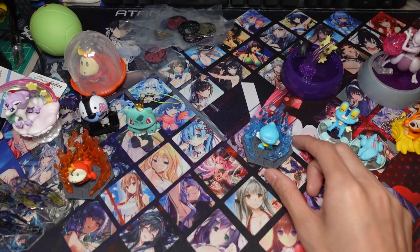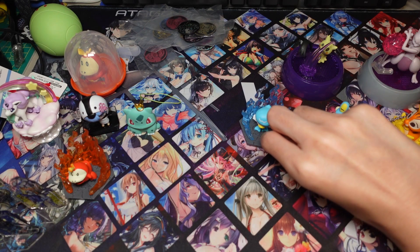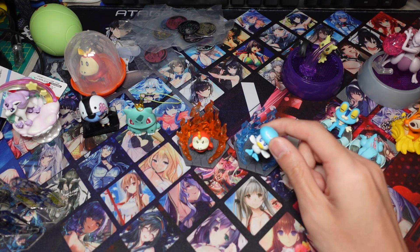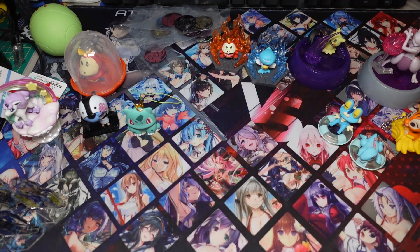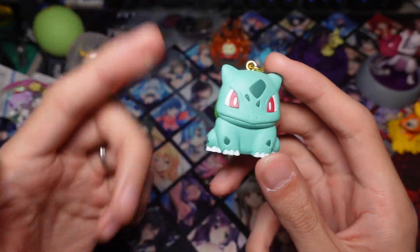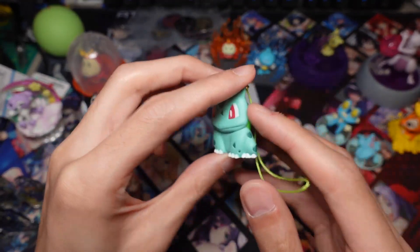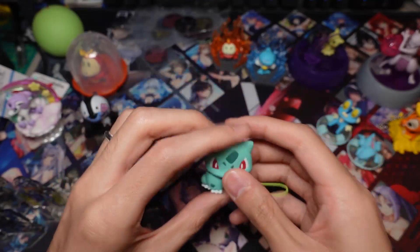Next we did a lot of Pokemon gachas. A new one of these battle figure sets came out. I wanted to get Sprigatito but instead I got Quaxly and Fuecoco. These are okay but I wanted Sprigatito or Pikachu. We also got a Bulbasaur keychain — I thought it would be a squishy keychain but it's actually flat, so after rolling one I didn't roll any more. It's nice though, I might give it to a Bulbasaur fan.